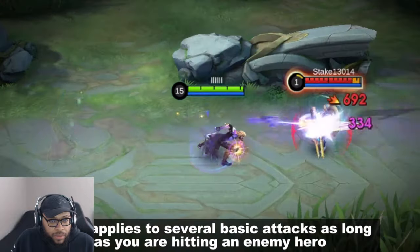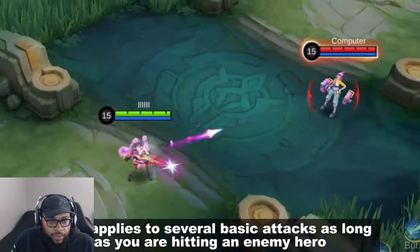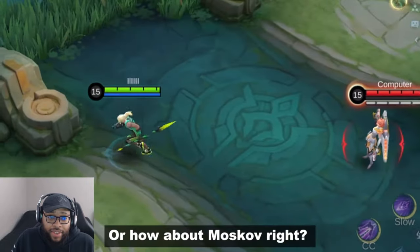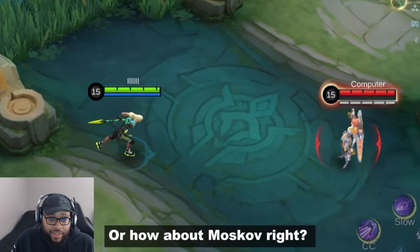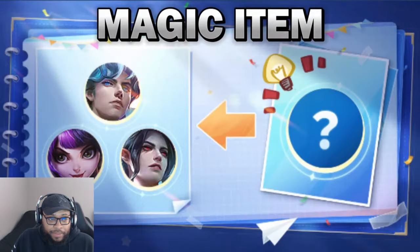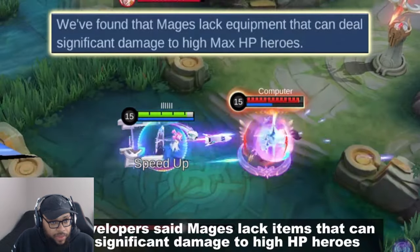It's an active effect, so you'll need to press it, just like Winter Truncheon and Wind of Nature. It applies to several basic attacks as long as you're hitting an enemy hero. Imagine Layla with her already long range passive using this item, or Moskov — he can finally attack from a safer distance.